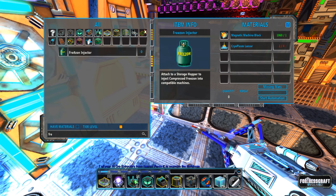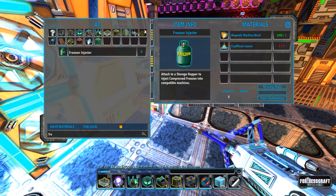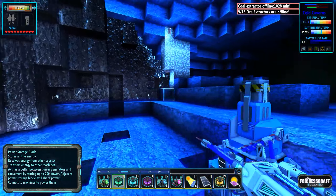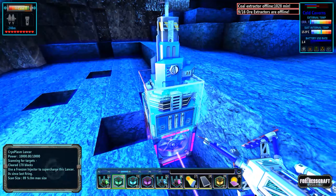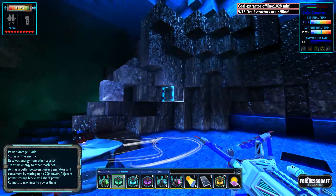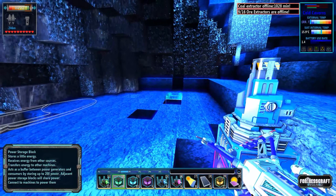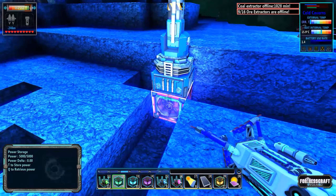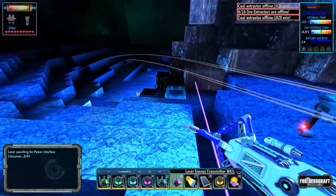That's the freeze-on injector — that's the improvement to the cryoplasm lancer. I'm going to build a couple more of these lancers. The freeze-on injector only needs one magnetic machine block and four cryoplasm lancers, but we don't have freeze-on yet so I shouldn't build that quite yet.